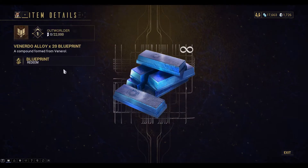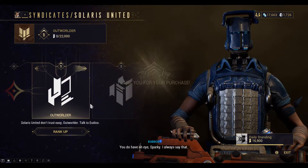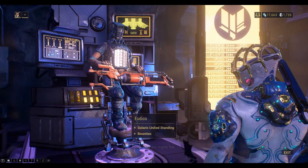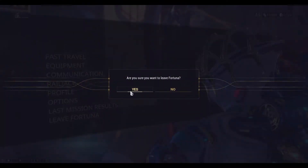Okay, let's buy the Veneto alloy. So now we can go back — we've got the crafting blueprints we need.